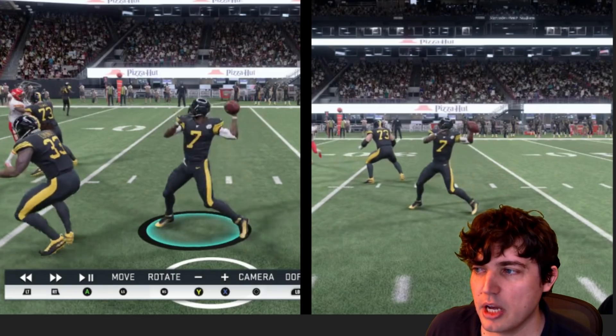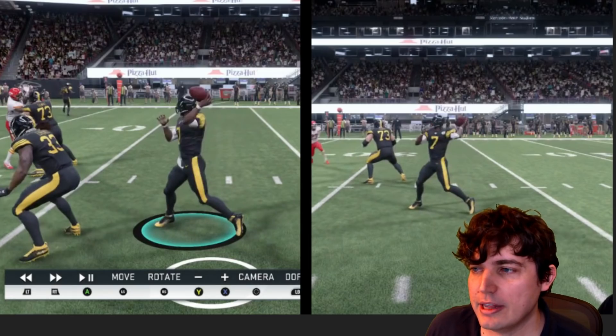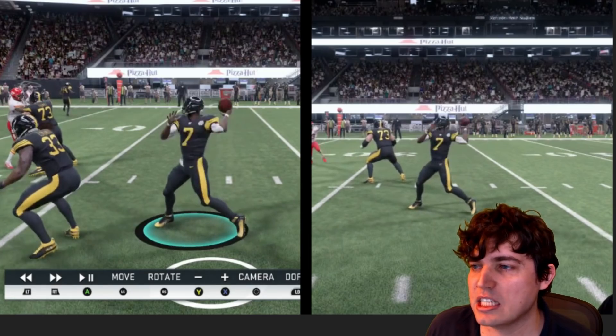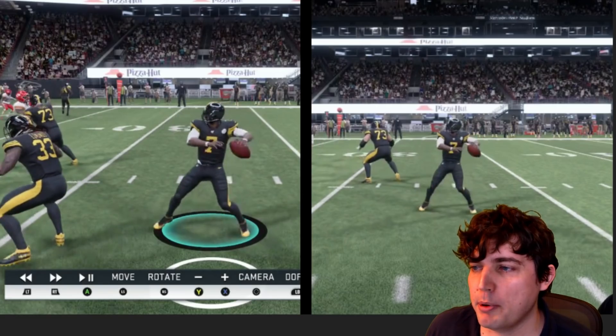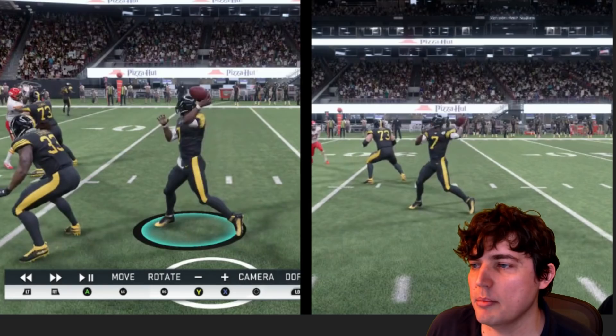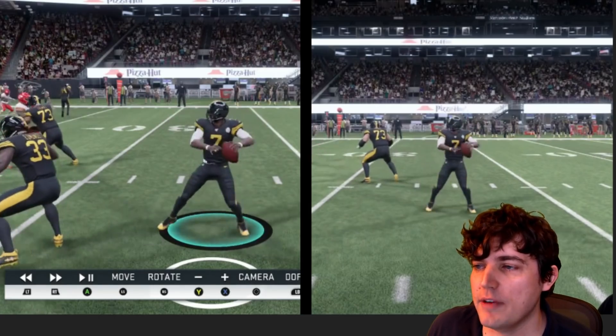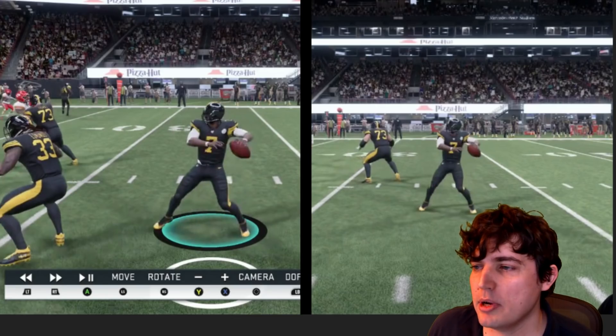Now here's two times Gunslinger. Right here they're about the same, and then right there — like that — right there. Like that spot. The first part of the motion is around the same, and then once it gets around here it starts speeding up. That's two times Gunslinger versus one times Gunslinger. Look at it — same around here, and then boom.